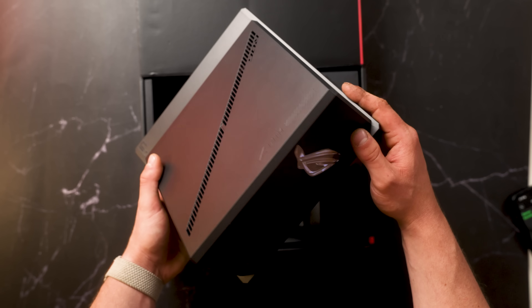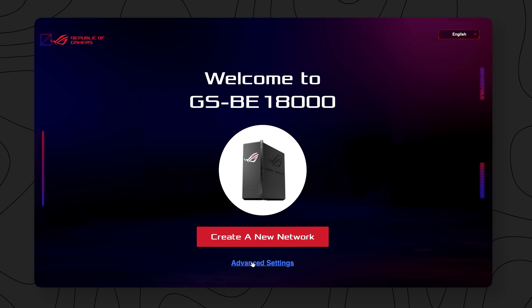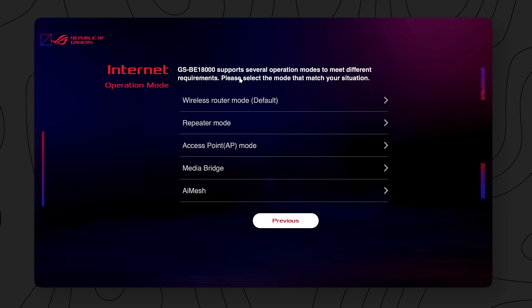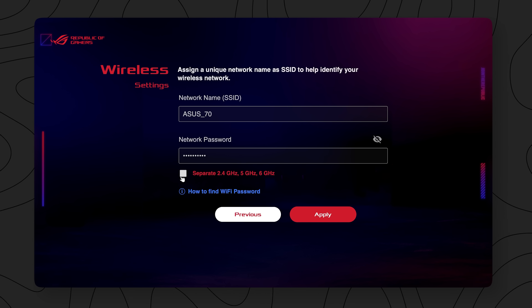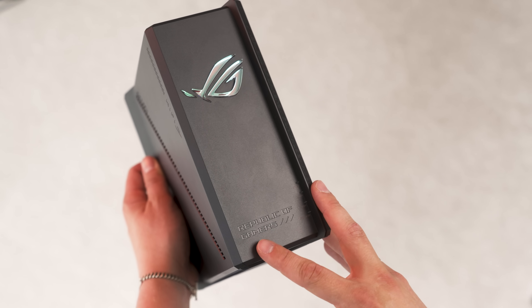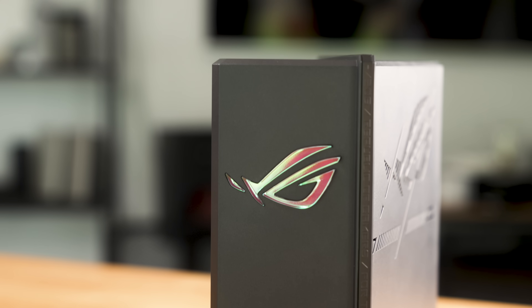The setup was super simple. You unbox it, plug it in, connect to its default Wi-Fi, open a browser, go to its IP address and you're done. One thing I've always loved about this brand is the setup process and the sheer amount of ways you can run their routers. They can be routers or access points, AI bridges, or they can repeat public Wi-Fi. It's awesome to be able to purchase a device and use it in the exact way you want to. It guides you through setting up your WAN or internet connection, then you make some Wi-Fi networks and you're basically good to go. Over the last week of using this device, I've really just enjoyed the vast amount of features that it comes with, especially for the price point.